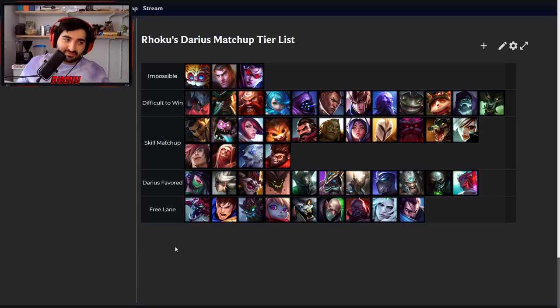The free lane tier is essentially just self-explanatory. The matchups are basically free — you can be the worst Darius player in the world and still win these because your champion just kind of beats them. Or there's one trick you have to do to beat them and it's super easy. So the first matchup is Cho'Gath. The second you have Ghost up, there's essentially nothing Cho'Gath can do to stop you from killing him, because his rupture — although it's kind of fast — you can very easily dodge it with the move speed provided by Ghost.